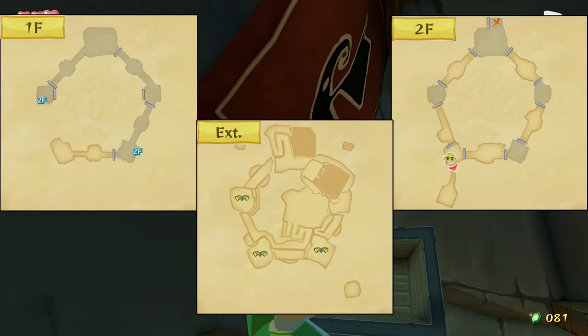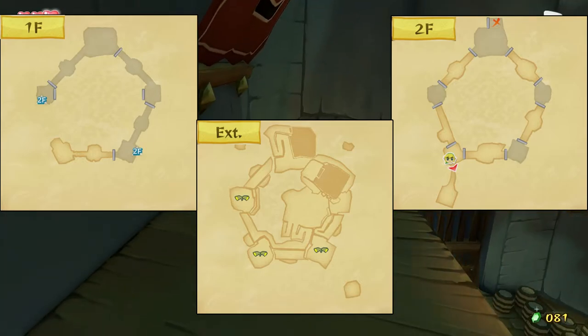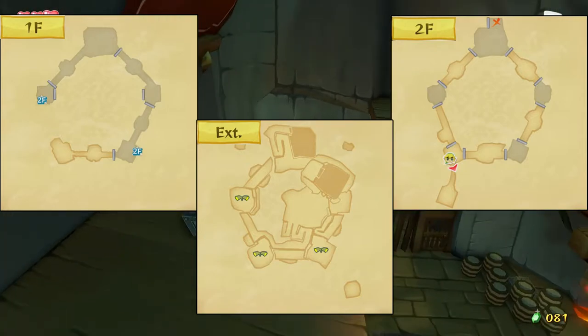I'll throw the exterior first. I really hope I can find images for this, actually, because I might not be able to. The Forsaken Fortress! You'll see on the exterior — I really hope I can find images for this. If not, this is going to be really silly to explain. You'll see these three little symbols on there that show where the spotlights are. Those are important. On the second floor, where we're at — this place is one big circle. So if you look at the first floor and the second floor, you'll see they're pretty much the exact same. I guess that's really all I got. This place is a big circle.